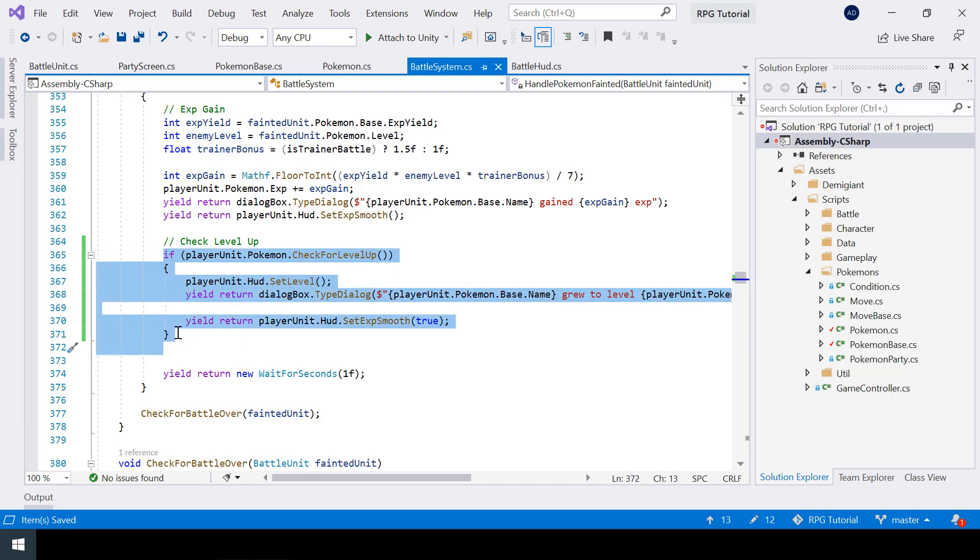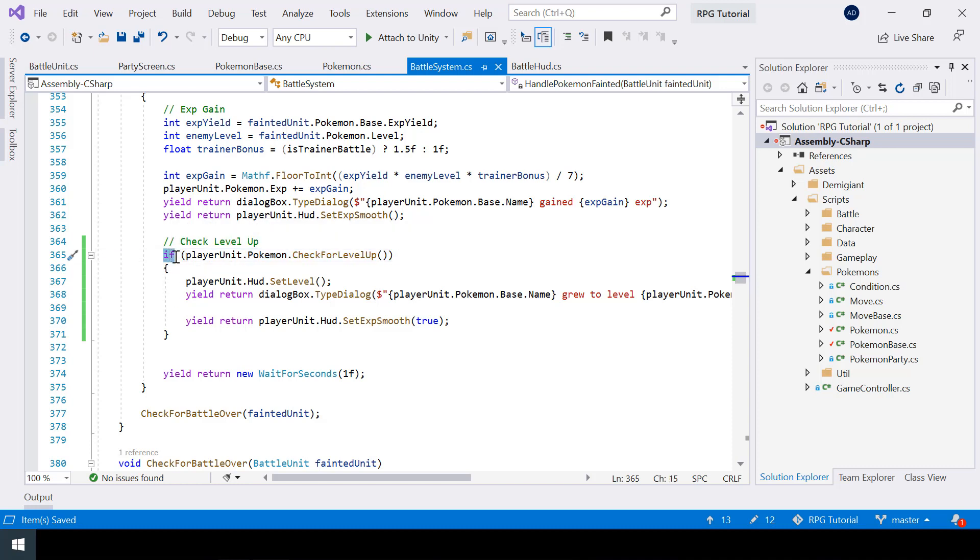There is one thing I want to mention: right now we are using an if-statement, which will only check once if the Pokemon has leveled up. But what if the Pokemon gained enough XP to level up twice or three times — for example if you're level 12 and beat a level 30 Pokemon? To handle that case, all we have to do is change the if to a while loop, so it keeps repeating until CheckForLevelUp returns false, allowing the Pokemon to level up multiple times.